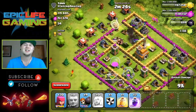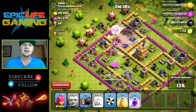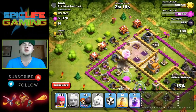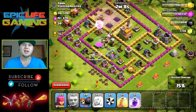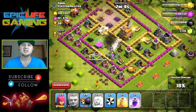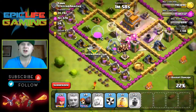The giants split into three different groups, but luckily these guys broke through the wall first, which is exciting because there are a lot more defenses down here. They're staying in a group and they're able to heal up the giants as a whole. That air defense is taking down that archer tower — look at that!